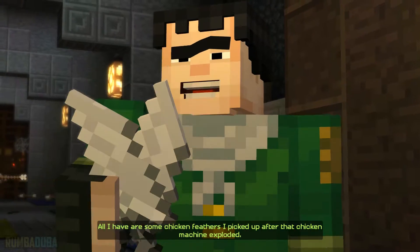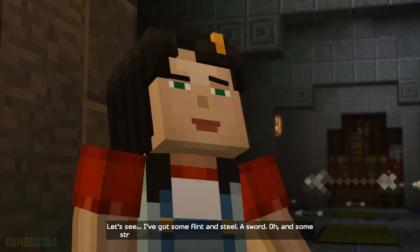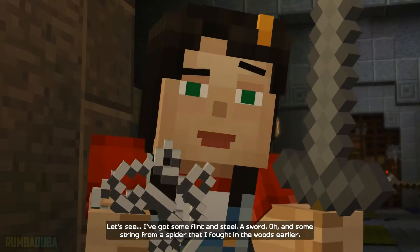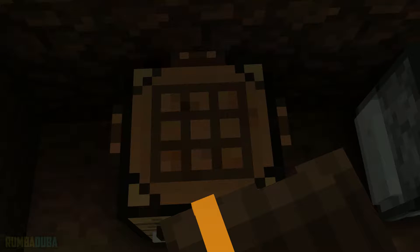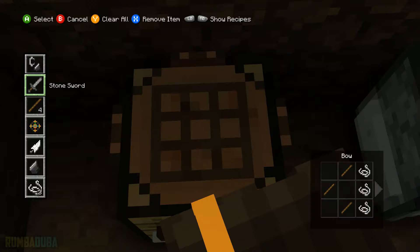All I have are some chicken feathers I picked up after that chicken machine exploded. I've got some flint and steel. A sword. And some string from a spider that I fought in the woods earlier. String, sticks, flint, and feathers. I'll take it out. Let's go.